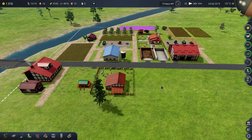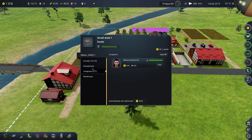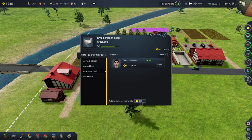Hey everyone, Merrick here. We're back in the wonderful world of Farm Manager 2018, and we have been given some great information that just makes life better. Automatically call Inseminator — when we have money again, we can automatically set it up to call the Inseminator.